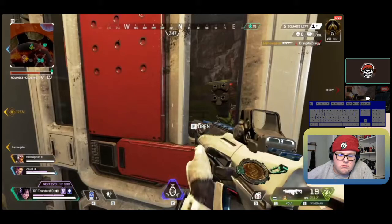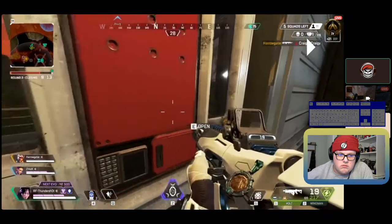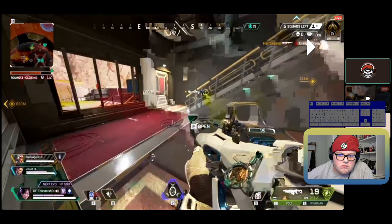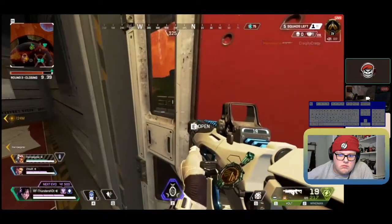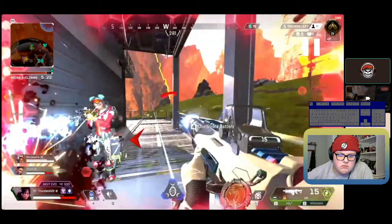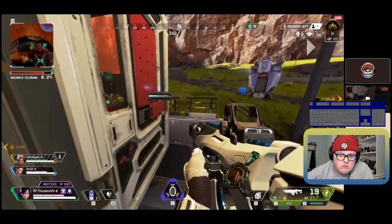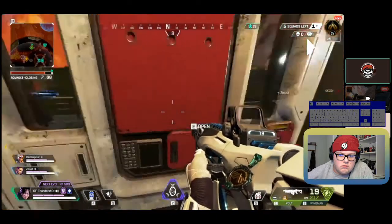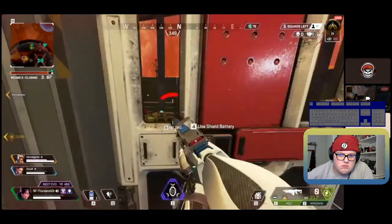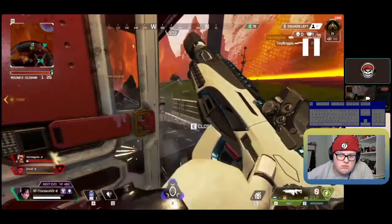He can abuse peeking and jiggle-peeking — come out of cover, blast you, go back in, because you can't trade with him well. I think your strategy was to hold the door while your teammate comes from the side and shoots him in the back, then you open the door and attack. That could have worked if your teammates followed up sooner. When you walk out, you want to wait for him to shoot first — it looks like he's charging it up. He already has another shot ready when you peek, so sit and wait.